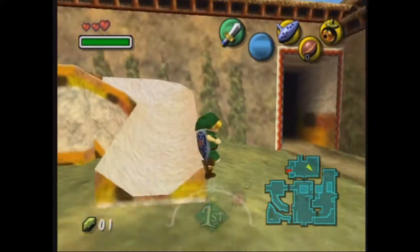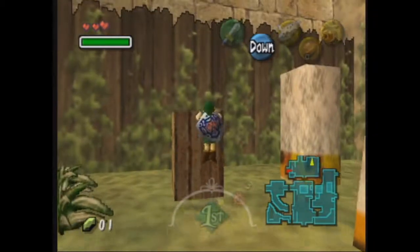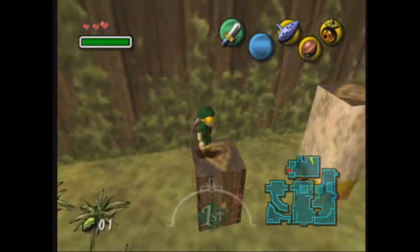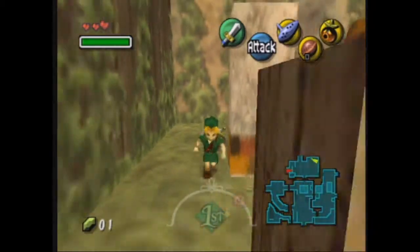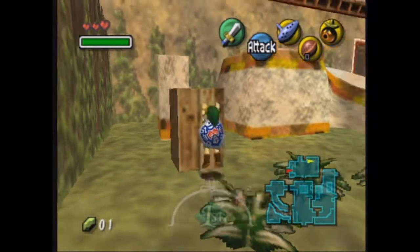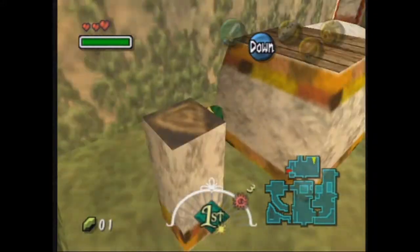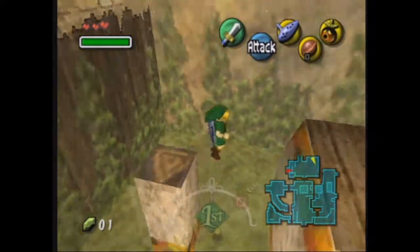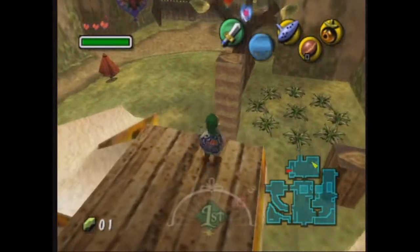I think I can go up to that slide somehow — I don't remember how. There's a heart piece up there and I want to get it. I don't think I've ever gotten that before. Something I'm probably not going to be doing for this Let's Play, by the way, is getting all the heart pieces, because I've never really done that before in any Zelda game. Not worth my time.